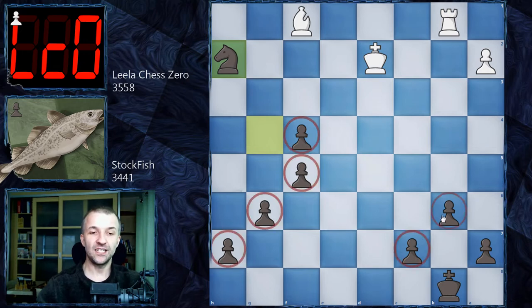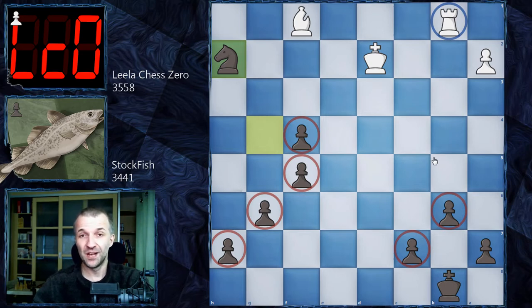Six pawns — these are six pawns against the rook. Now the question: which side would you like to play? Would you like to have the six pawns, or maybe the rook? You can write a comment below, because this is very interesting — how would you like to play in this position, as white or as black?